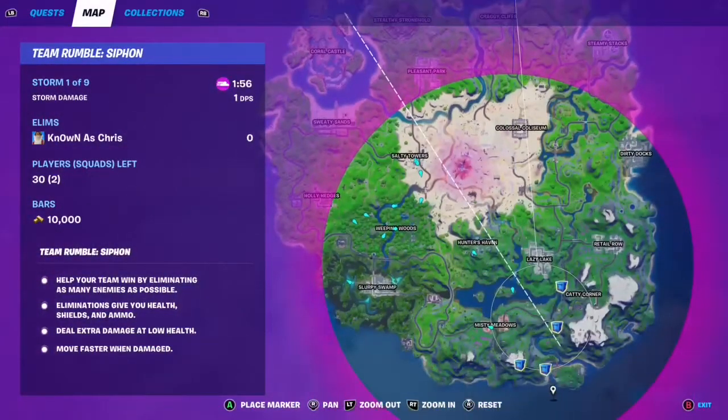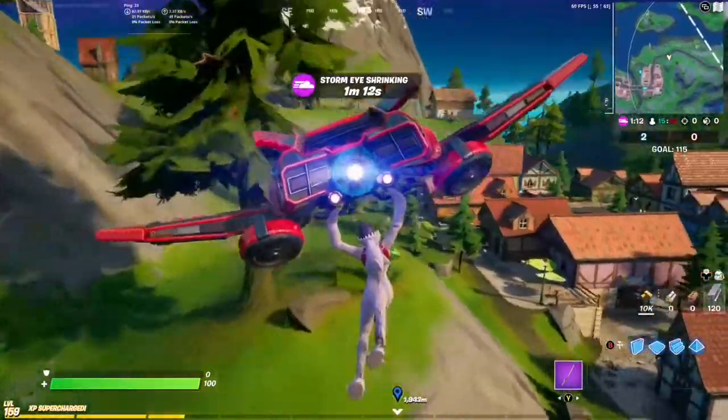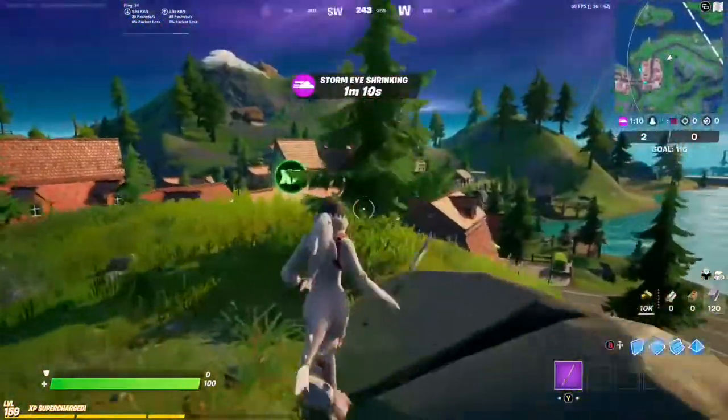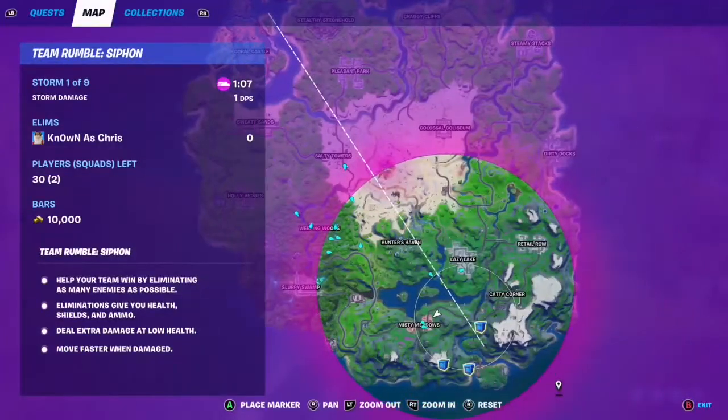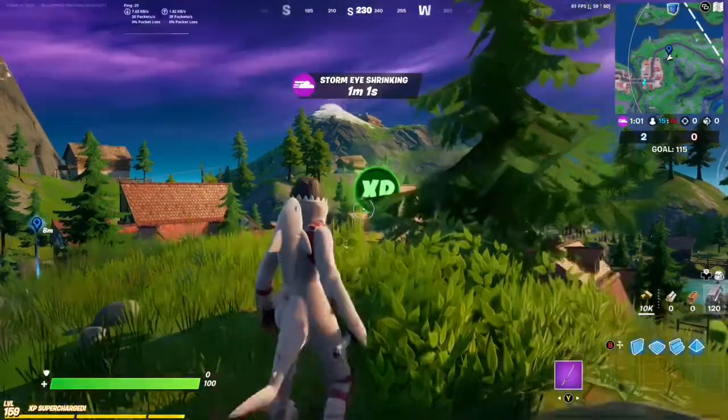We can actually get two more coins, so let's go ahead and get those. Here we are at Misty Meadows in this little mountain hill area, and there is our green coin. Here it is on the map — Misty Meadows right next door, on this little hilltop right here. Boom, excellent!